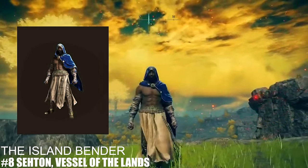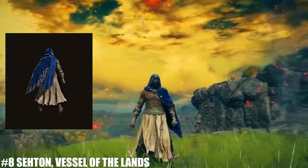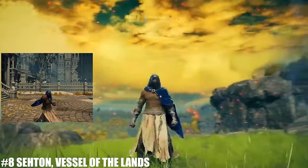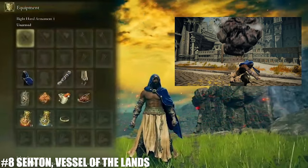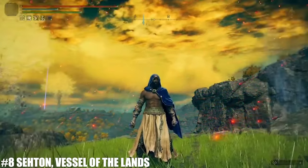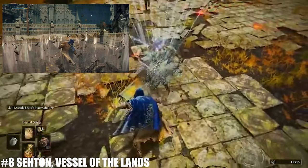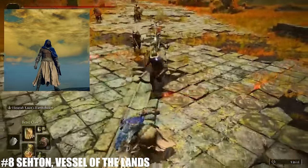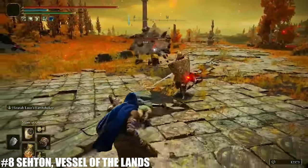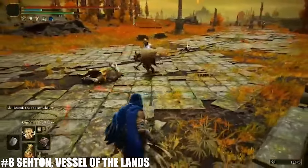At number eight, Seton — Vessel of the Lands — whose lore is that he gave his life protecting the Lands Between and was granted a new life, becoming one with the lands themselves. The reason Seton made the list is because he looks like an absolute chad — ripped with amazing drip. From the navy hood down to the Lusat's manchettes, the amazing blue color scheme matches well with his skin tone and that manly beard. Down to the Nox greaves, a plain but perfectly matching look. On the gameplay side — absolute chad just throwing around a bunch of rocks. Seton, number eight.